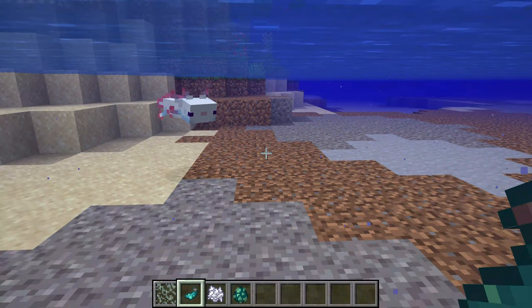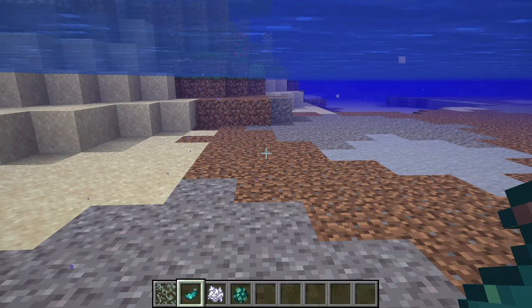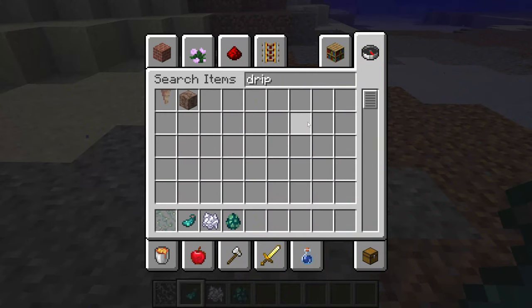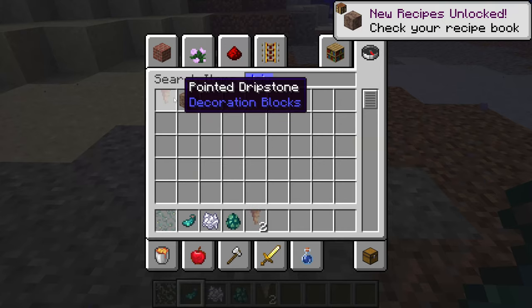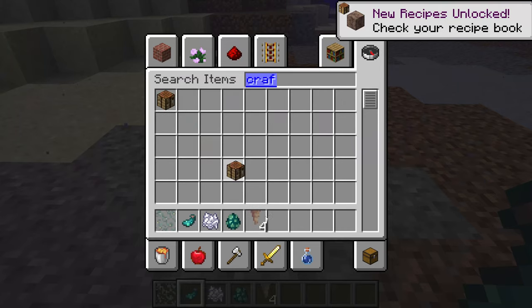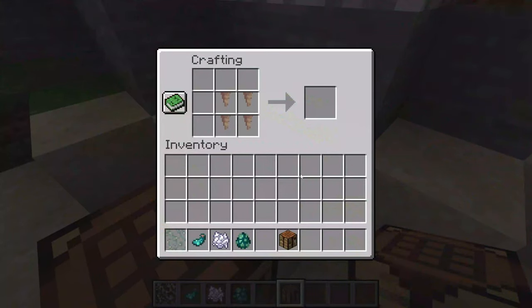Those are the additions. Now I'm going to show you the changes. One change is that the dripstone block can now be crafted using four pointed dripstone pieces. Let me craft it — you get a dripstone block.